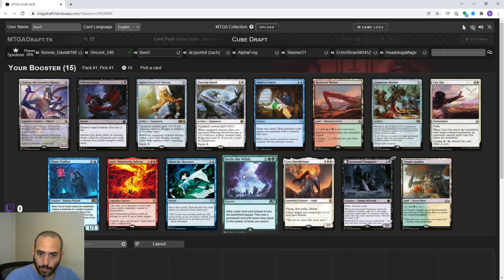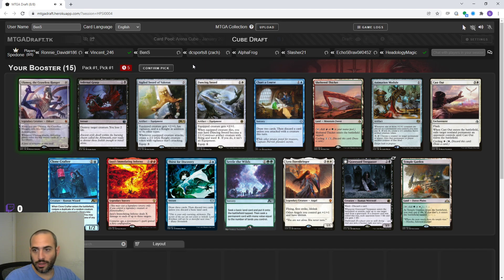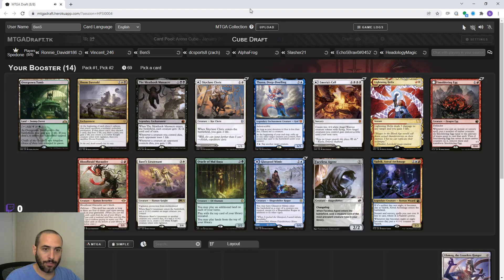Seek basic and put it on battlefield tapped, then seek a permanent with mana value equal to number of lands you control. Well, that seems good. I don't know how to draft this cube. Ulamog is a really powerful card, so if I start with that first pick I can try and build around it. If we get hit with a bunch of aggro stuff, we can drop the Ulamog. But if potentially we see ramp, then maybe we'll draft Ulamog ramp.